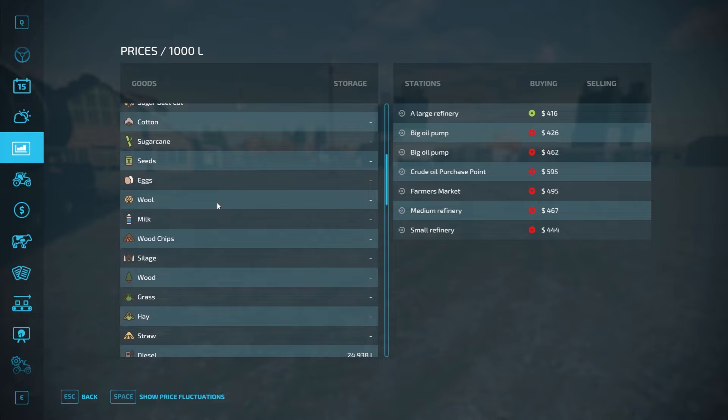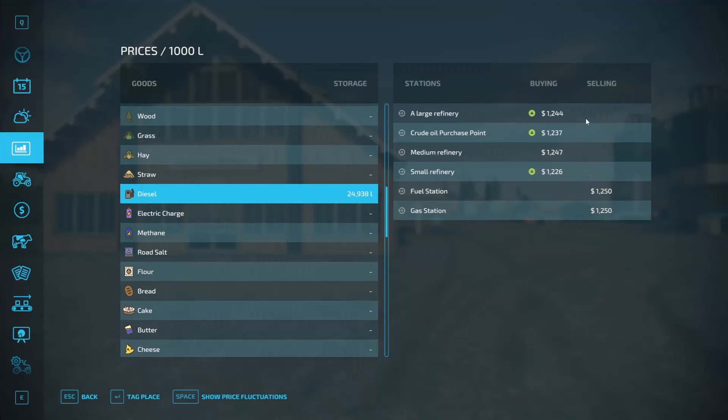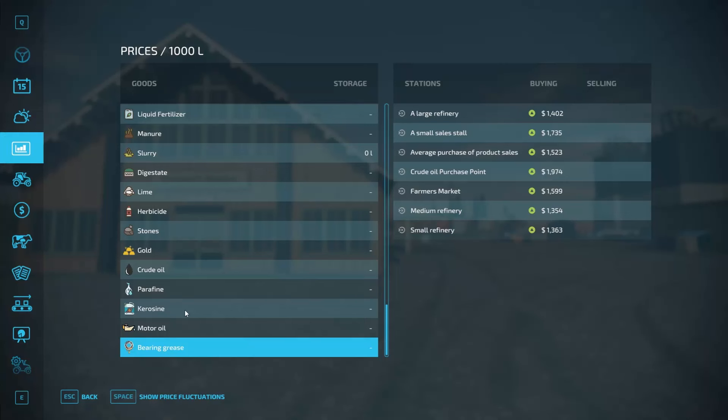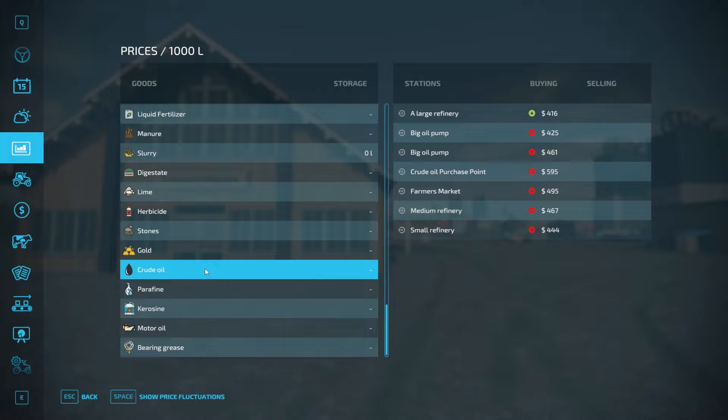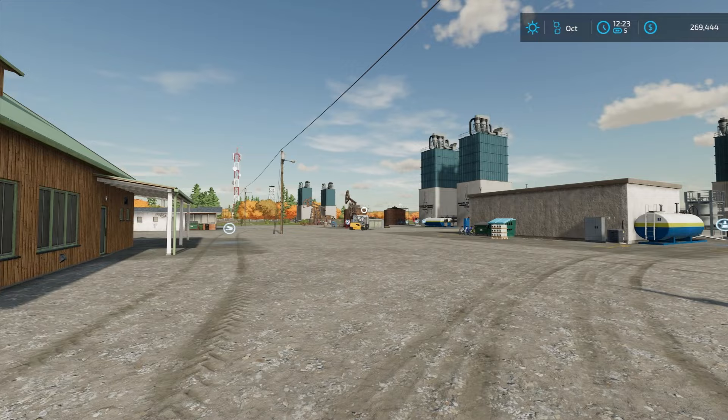With each sell point you're going to have price variation. The large refinery description says it'll buy diesel, but the only placeable sell point I found that'll buy diesel is the crude oil purchasing place and the farmer's market. The other products — paraffin, kerosene, motor oil, and bearing grease — can be sold everywhere. Crude oil can be sold at the farmer's market. That is the Crude Oil Production mod by Barstow NV3.